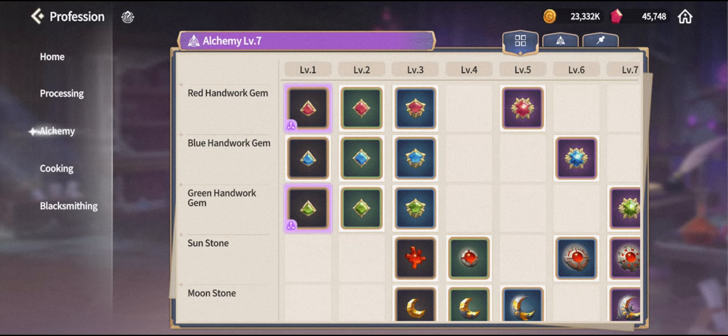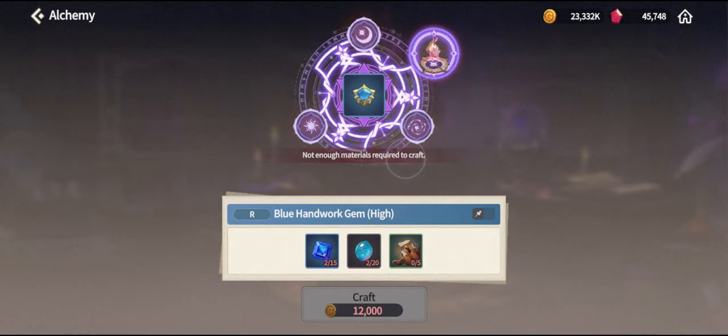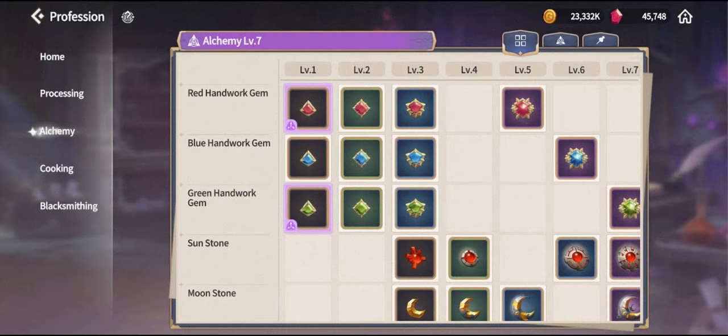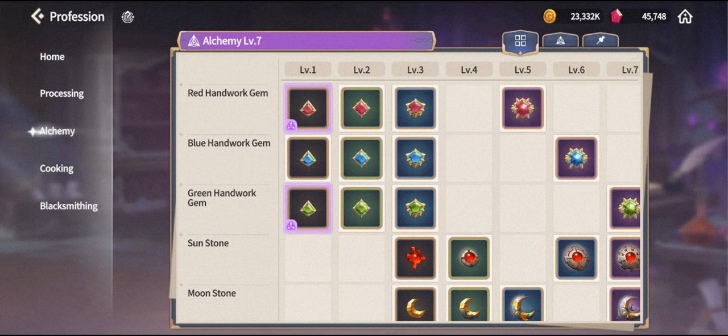Gems have three different types: red, blue, and green. Red gems are for offensive stats like attack, crit, and crit damage. Blue ones are for defensive stats like HP and defense. Green ones are for utility stats like attack speed, accuracy, resistance, precision, and evasion. With blue tier gems unlocked, you can start crafting the required gems and getting the stat values you need.